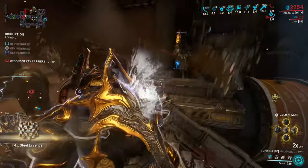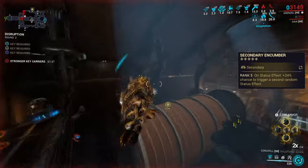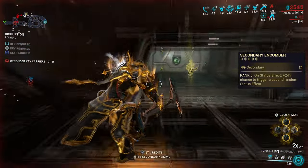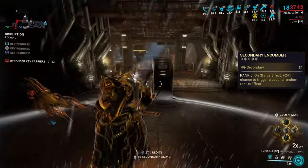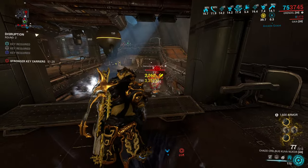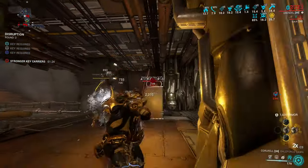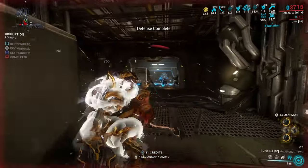The Citrine update brought a complete game changer: a secondary arcane called Secondary Encumber that has a chance to add a random status effect. Combined with Kuva Nuker, you can nearly instantly get all the procs on the target, which definitely specializes your secondary weapon. I like that — it creates a different role for that sidearm.